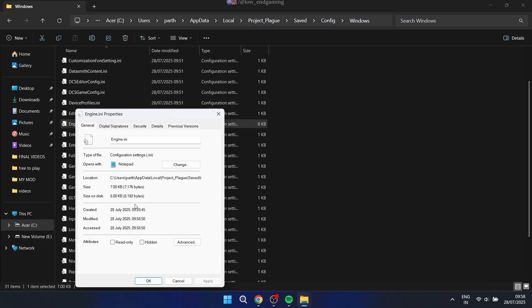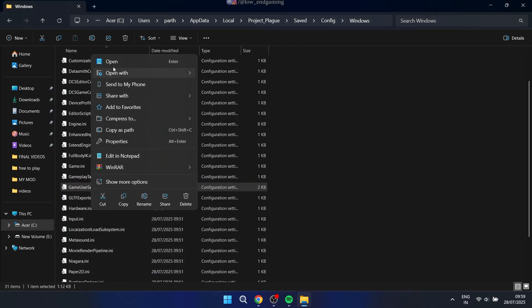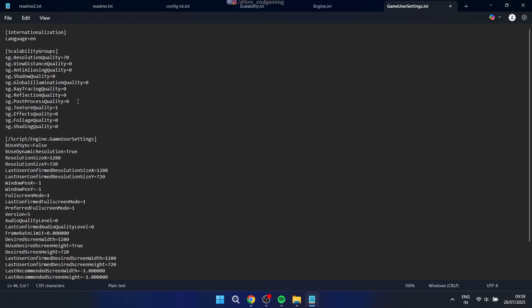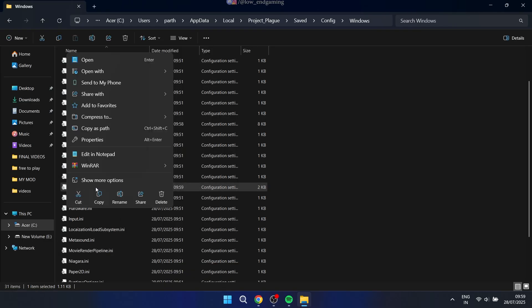Right click, go to Properties, and set it to read-only to prevent changes. Now open the GameUserSettings.ini file. Select everything, replace it with the new config text from the description, and save it. Again, set this file to read-only.